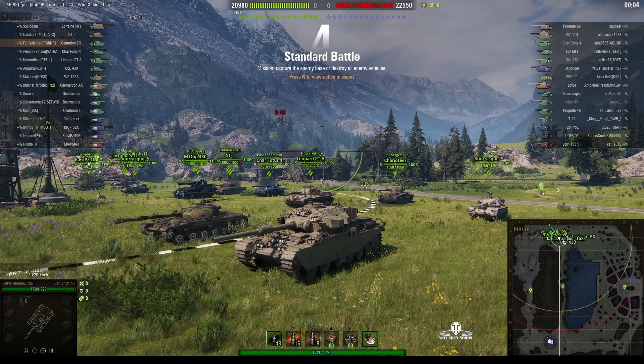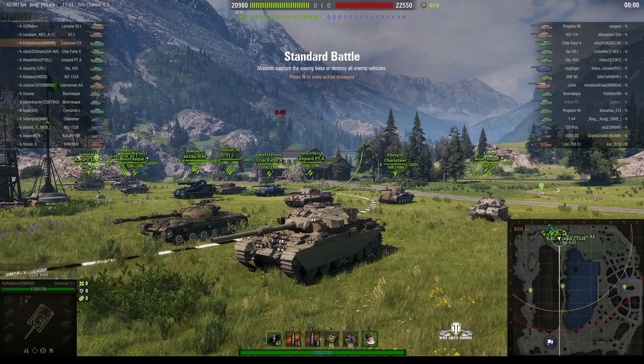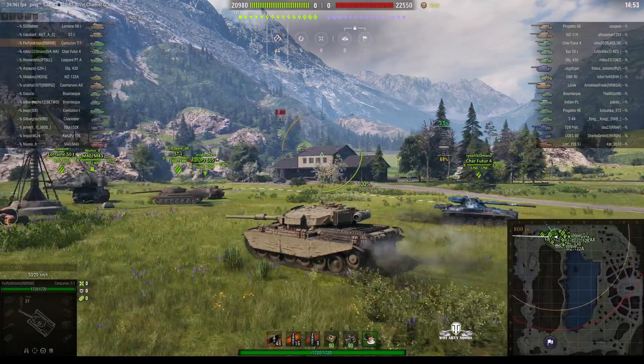Welcome back to WhatRT Noobs with General Testaments. This is the Centurion 7-1, the tier 9 British medium tank. It's located on the north spawn of Lakeville under the command of Fluffy Little Kitten.